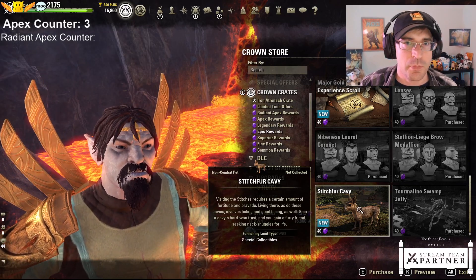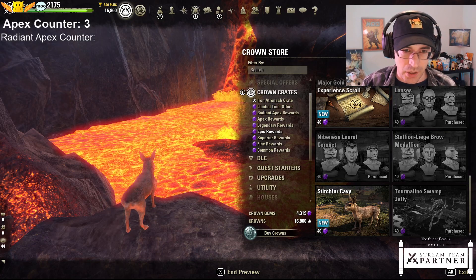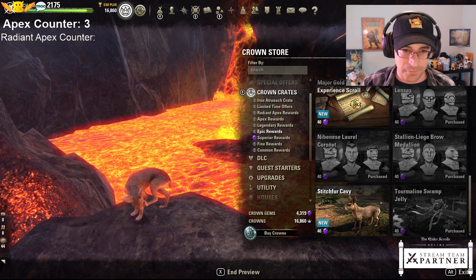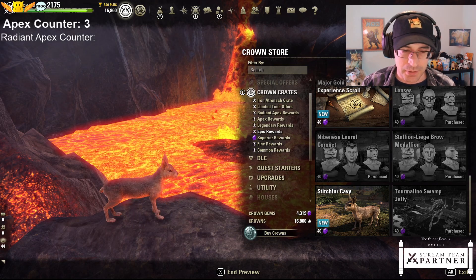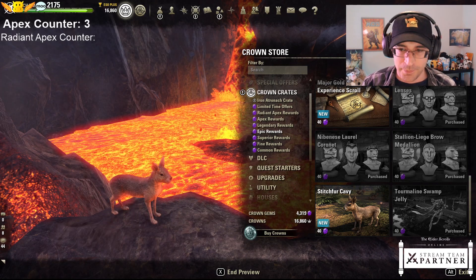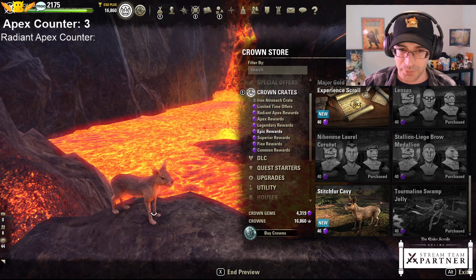Cavi - a new animal that you'll see scampering around in Blackwood. Kind of a deer-dog, capybara-faced thing. Kind of rabbit meets capybara. I think it's unique - maybe it's based off of a real animal.